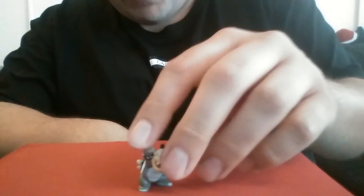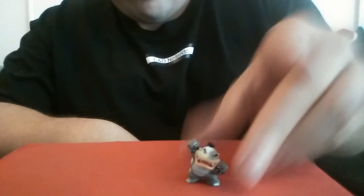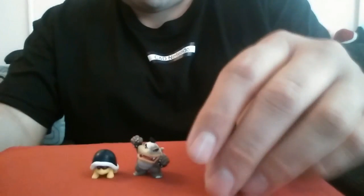As you can see, we got Morton, which I really wanted — it's pretty cool, one of my favorite characters. And Buzzy Beetle and Cheap Cheap. We've all seen these already so I'm not going to spend too much time on these, just want to show what's in here. Instead, we're going on with this box here.